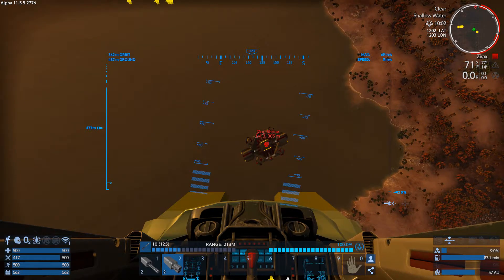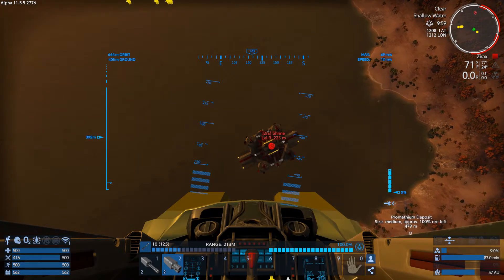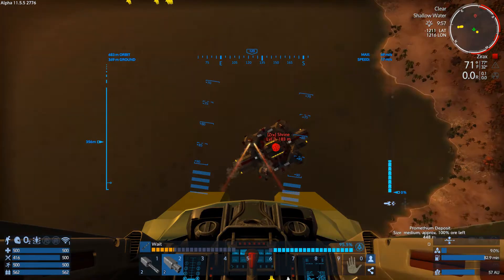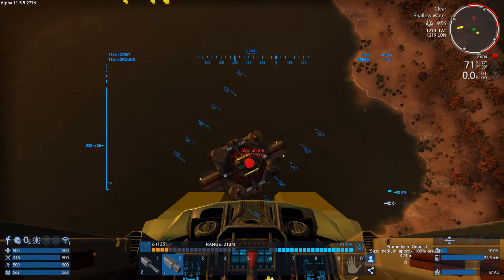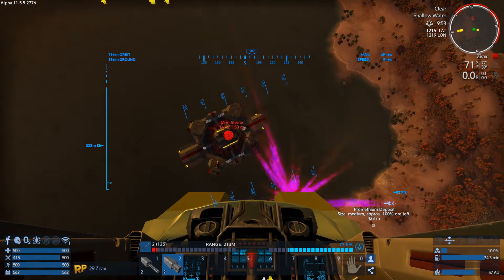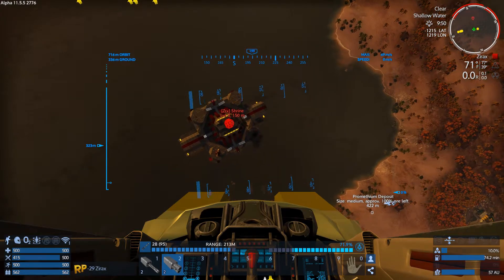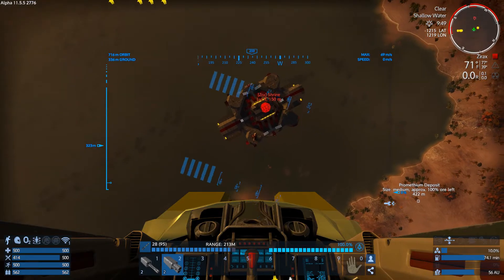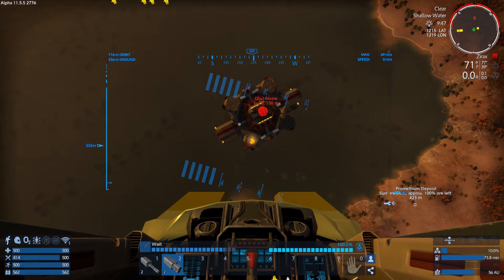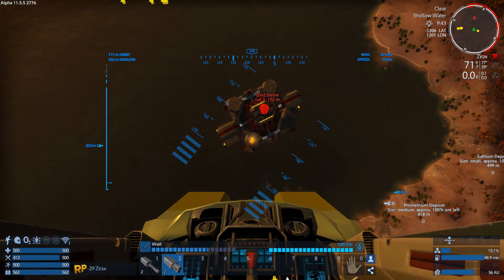Should I poke the bear just to see what wonders it has in store for me? Or should I go up here and disarm the shrine first? I think we'll disarm the shrine first since that's giving cover fire. There's usually some really good stuff in that red thing on top. Let's creep on in here.